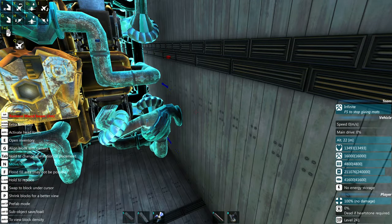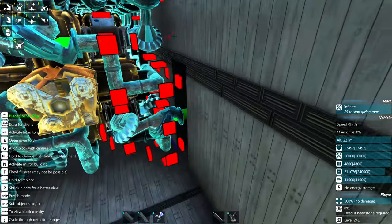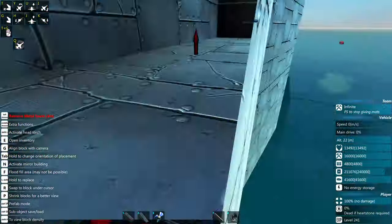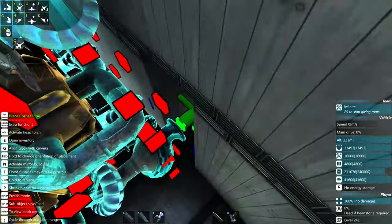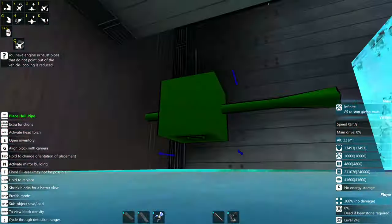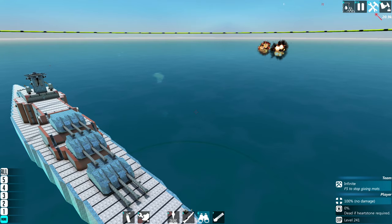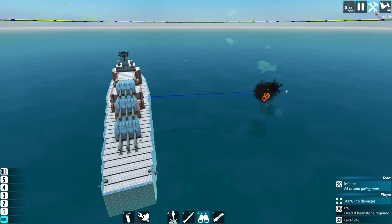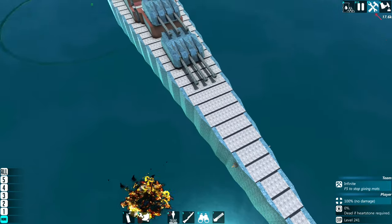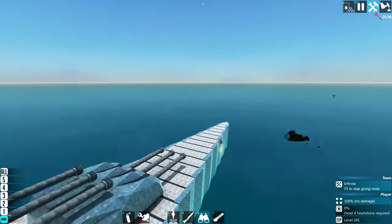Then we'll be venting the exhaust gases into the ocean. Usually I don't do this — I like to see the smokestack — but whatever. Now we have a quick LAMS test, just to see how many shells it takes to overwhelm it and to see how well our engines deal with the demand. I'm also looking for any gaps in our defenses, so any spots that I would need to place another laser.